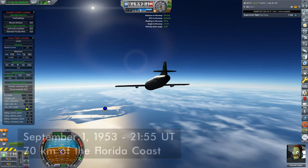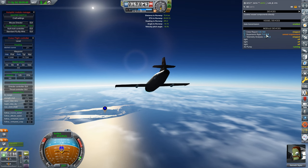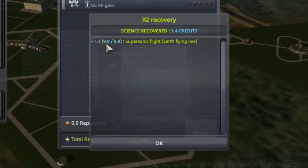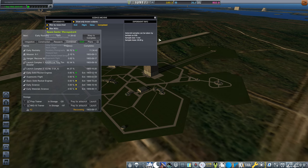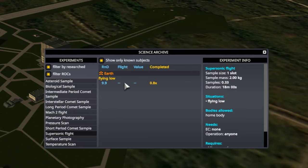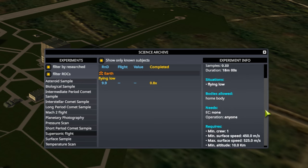Kenneth flew again in the X-2 and added another 1.4 supersonic flight science, now at 7.5 out of 9.9. But the post-recovery report had something surprising to say — it showed 9.9 of 9.9, indicating it's all done. Yet back in the R&D center it says 80% complete and there's no science value remaining to collect. I'm very confused and flew one more mission with Evelyn to investigate. Sure enough, at over 450 meters per second it still reads 9.9 out of 9.9 and isn't collecting anymore, so that flight was essentially useless.